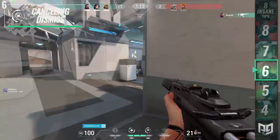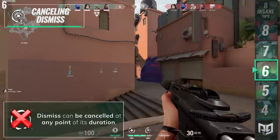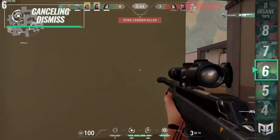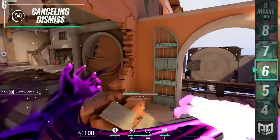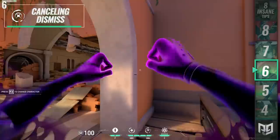Dismiss can also be used to fake opponents out, since it can be cancelled at any point during its duration. This makes it much more difficult for enemies to know when you're no longer invulnerable and gives you the option to choose when you want to fight. Cancelling it early is great if you've repositioned to a spot you want to be in and don't want to wait the full duration. One neat trick is to use Dismiss and fly out in the open to bait out enemies, quickly come back to nearby cover, and cancel the Dismiss. Combining this into a fast wide peek or a Leer can net you a surprising amount of kills.